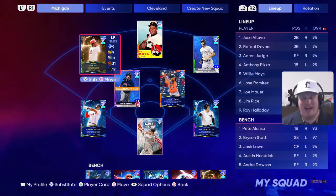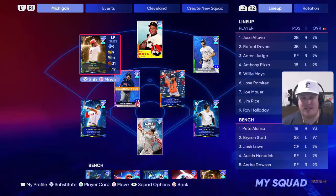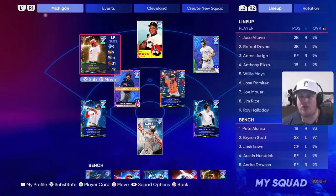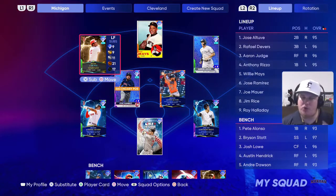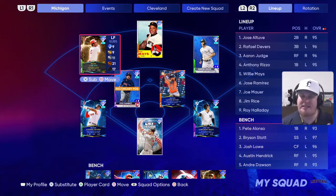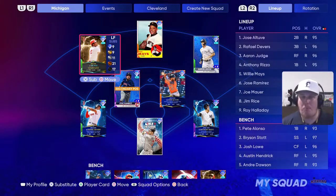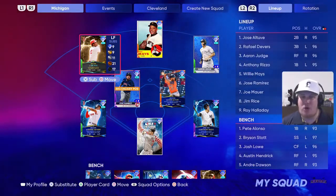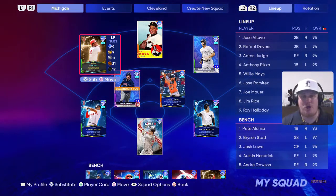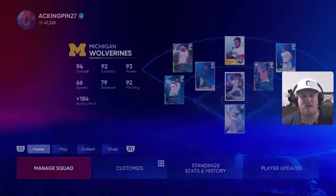We got four new players for Tops Now and a new reward player that you're going to earn from getting the sets. We'll take a look at the moments, we'll take a look at those player card items, and then we'll take a look at what else is dropping here for the June Monthly Awards. Make sure you guys drop a like on the video if you guys enjoy this content or if you're using this content to see what's in game, so you understand what you need to do to upgrade your team and knock out the programs. Also share it with a friend — if you've got friends that are playing MLB The Show, send this video their way. Hopefully this can help everybody out and understand what's here in these programs.